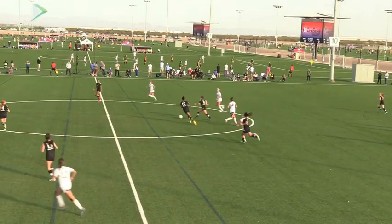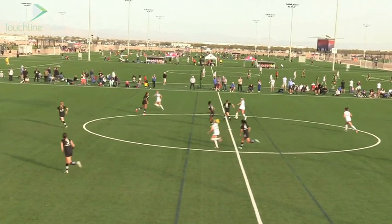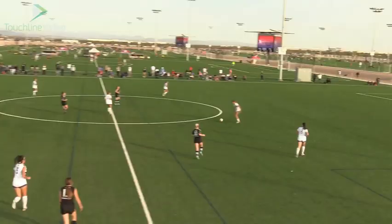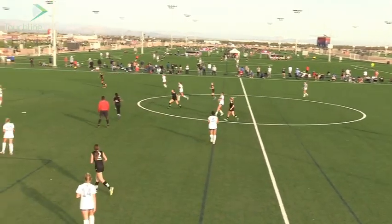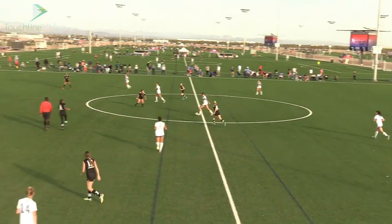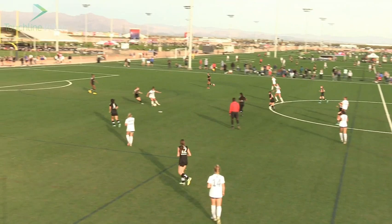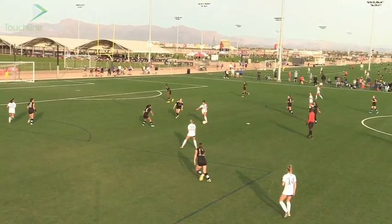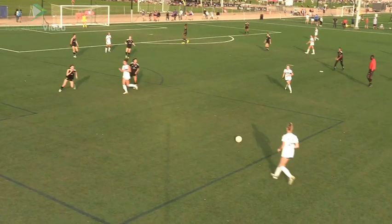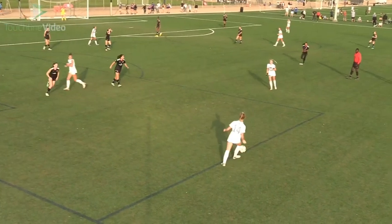In their defensive shape, let's say we have to clear the danger — this is the tall center back I was talking about. She's now out of position, and it creates all these different pockets to play in. If we're going to play that long ball and pull one of their center backs out, we want to make sure the next ball goes in behind. You can see how they're pretty spread out. Their double sixes can now get beat by one pass and the wide areas are wide open — we've got to think about playing into them. Make sure we're making that run forward.